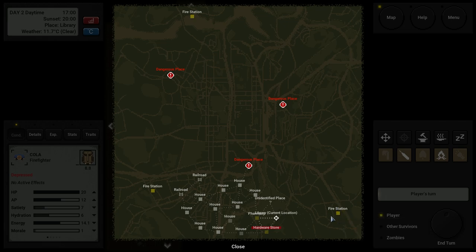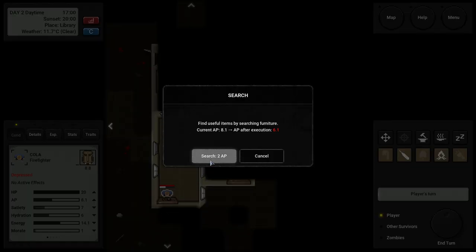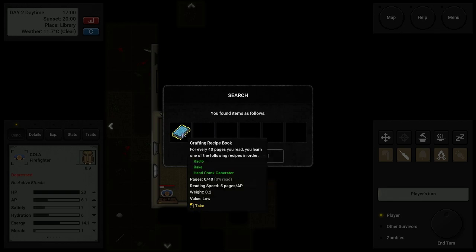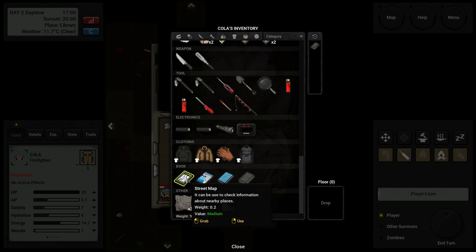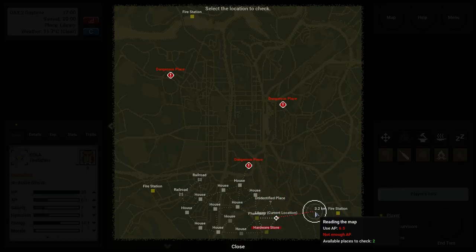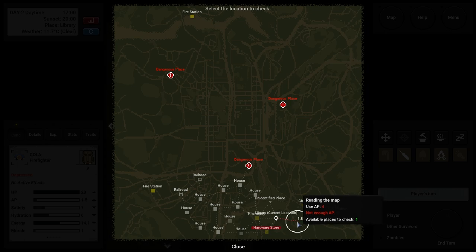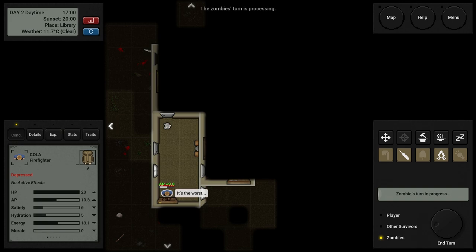We're going to head this way. Search the bookshelf — a guidebook: every 20 pages you read you get location information of a nearby pharmacy, and every 40 pages you learn one of the following recipes in order. A hand crank generator, of course. Street maps — used to check information about nearby areas. There's a church nearby. I'll read the guidebook — can't do it anymore, not enough AP. Enter the room — no zombies.